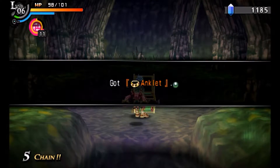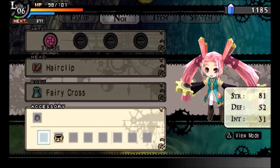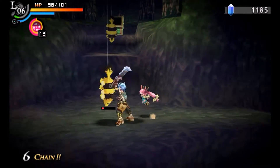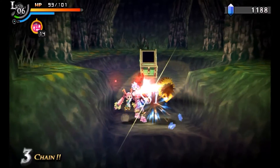Hey, you get an anklet. Awesome. Let's check that out — see what we've got going on here. That's an accessory for Noi. It resists Paralyze. Okay. I haven't seen any status effects in this game actually, let alone Paralyze, so I'm sure that's coming up shortly.